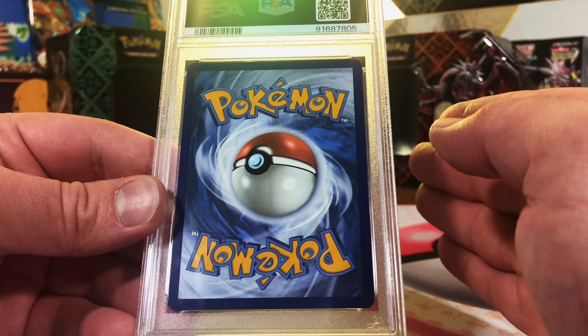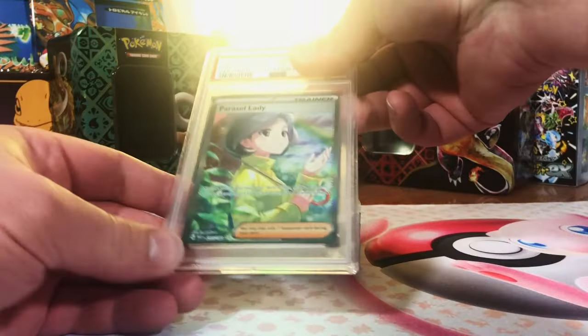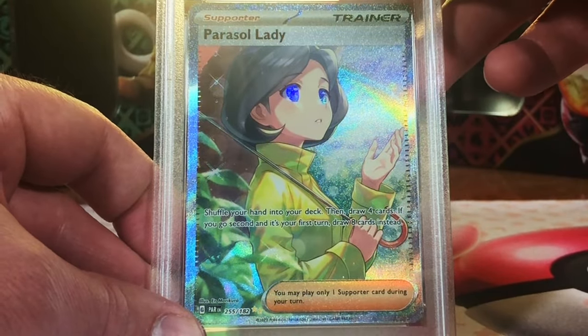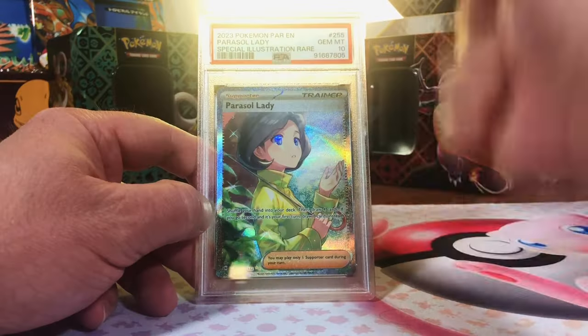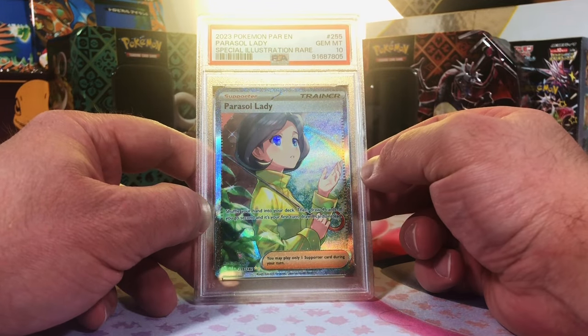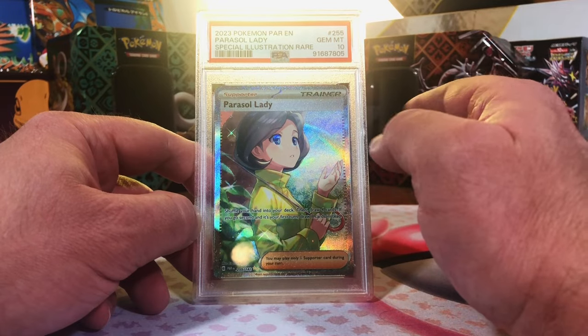We got that Rayquaza V Alt Art in here too — be ready for it, I can't wait to get to that one. Parasol Lady Special Illustration Rare from Paradox Rift. This looks like a 10 — come on, show it to me. Gem Mint 10! Yes! Another Gem Mint 10 SIR to add alongside the Iron Crown. That's how we do it on this channel. We have not struck out yet.